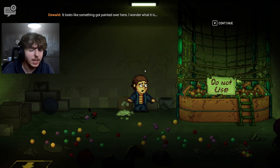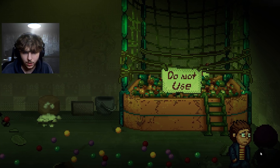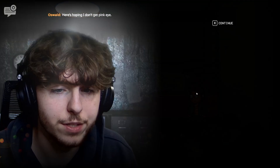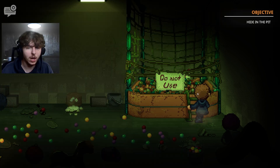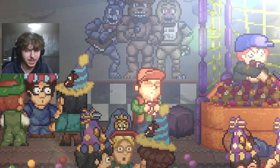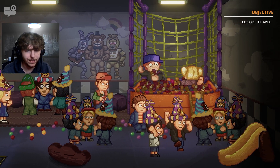The host thinks the painted-over image is probably Freddy and the gang. We interact with the ball pit to go in. The text says 'here's hoping I don't get pinkeye.' Into the pit — a cool animation plays with balls flying over. We get a blast from the past.